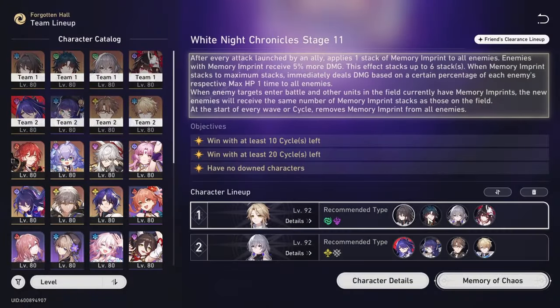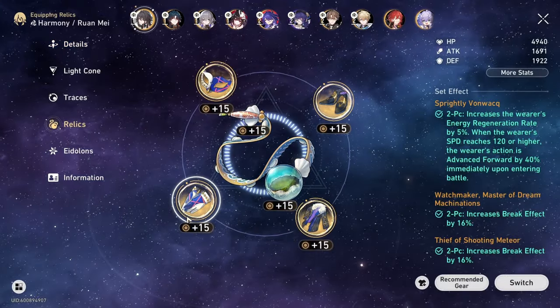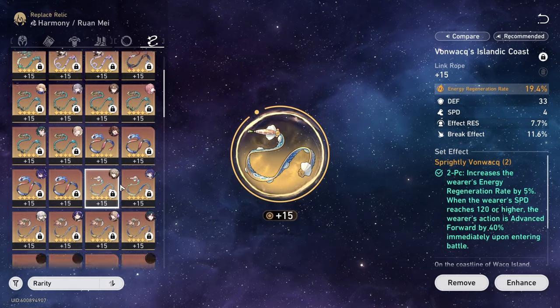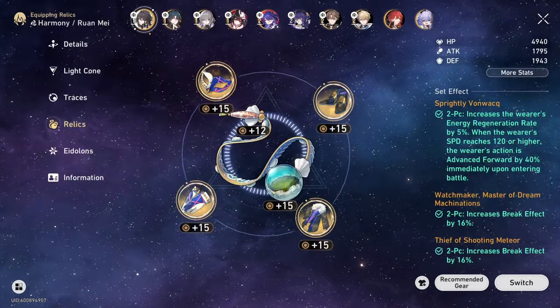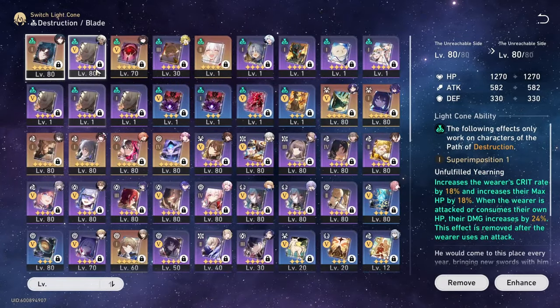I decided to skip Robin so I can't make content about her, but luckily I can still preach about Ranmei. I finally finished building my slow Ranmei with help from the recent 3x relic event, and also by target farming the Sprightly Vonwak simulated universe, and I want to show you some low cycle clears with it.